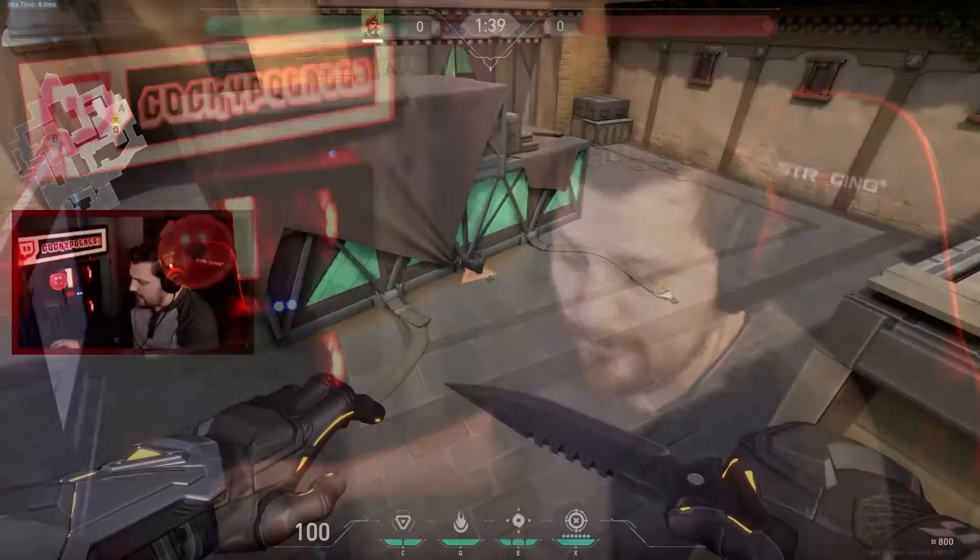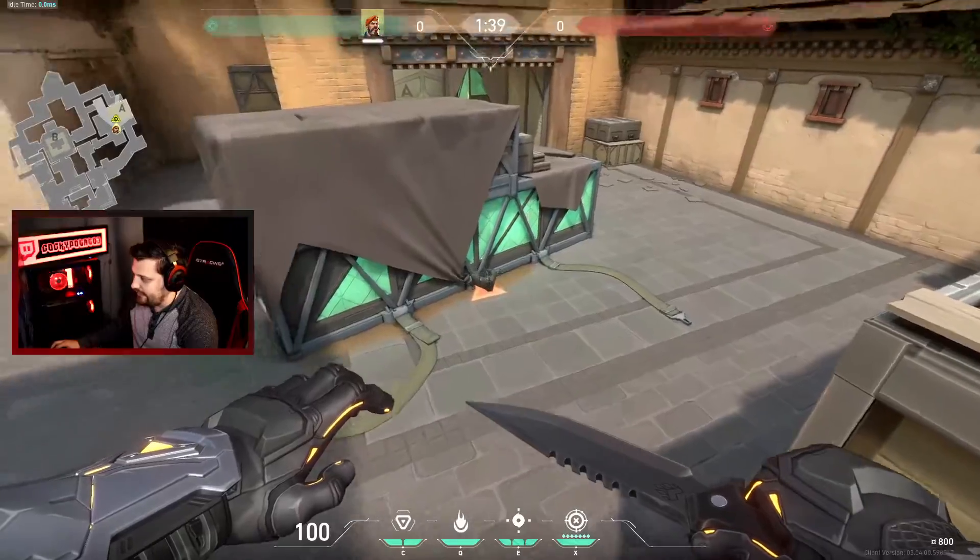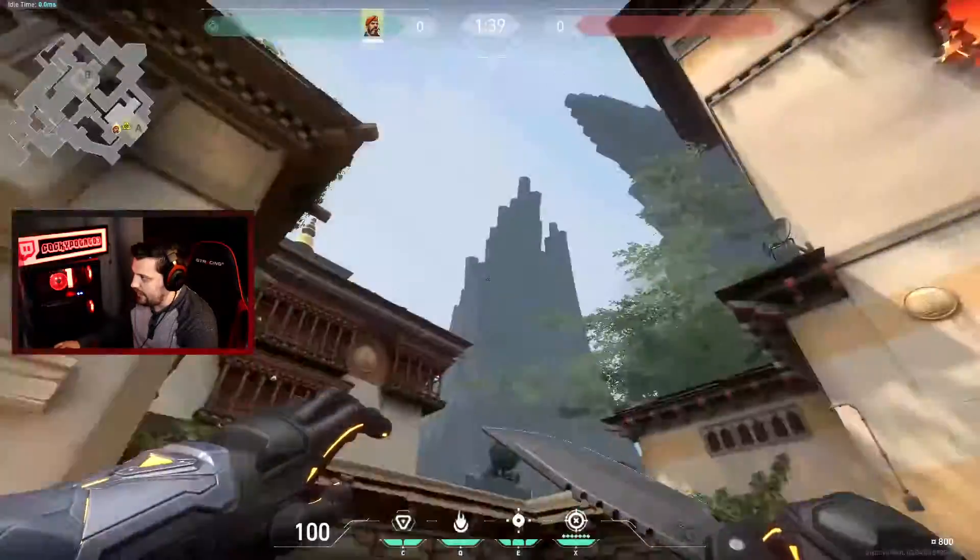Hey guys, what's going on? It's CockyPotato3 here and today I'm going to be showing you some post-plant Molly lineups for Brimstone on the map Haven. Let's get right into it. The first lineup we're going to talk about is default A-site on the map Haven.